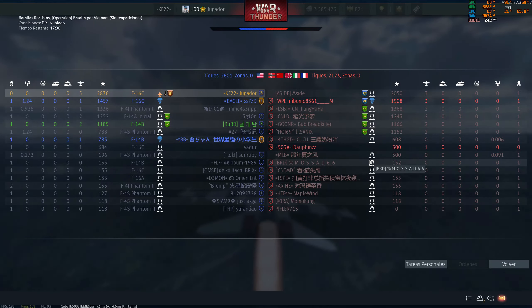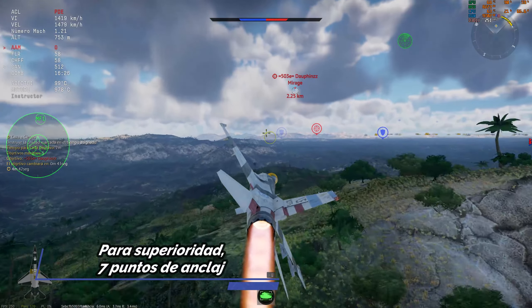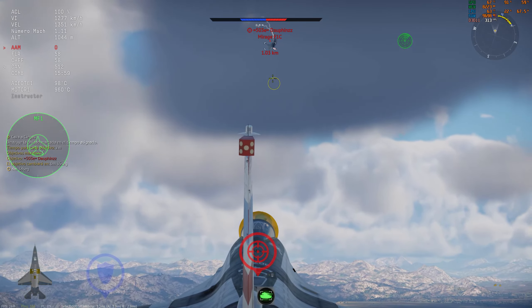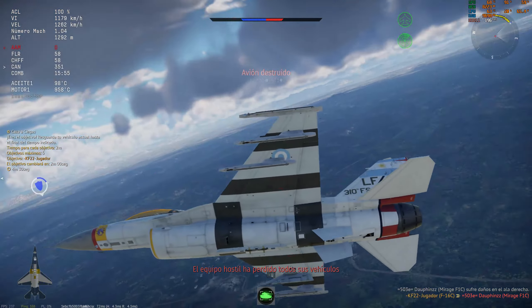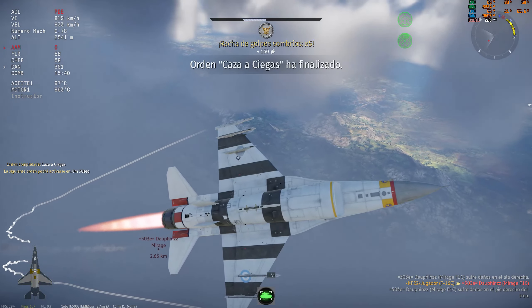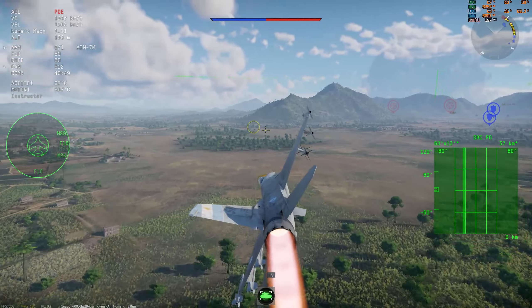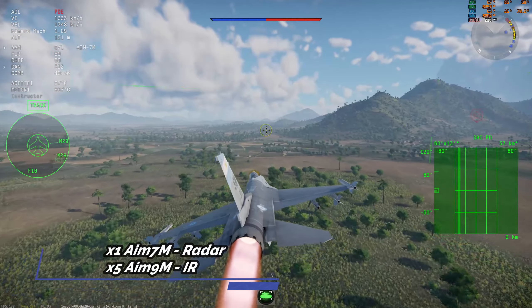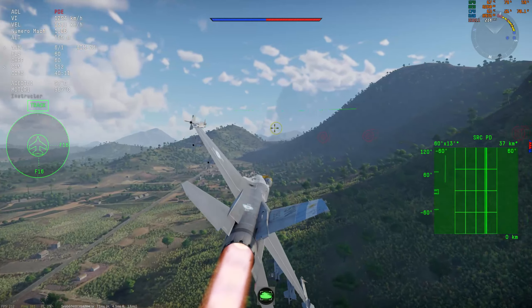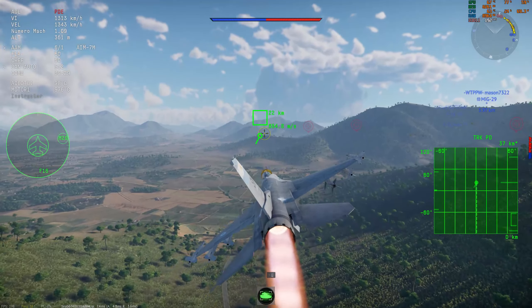En términos de armamento, tiene 10 puntos de anclaje, pero si lo vas a usar como caza de superioridad aérea, como ves acá, solamente vas a poder utilizar 7 de esos puntos. De los cuales uno, el del medio, el ventral, es un tanque de combustible externo. Solo recomendado para mapas grandes; en mapas chicos como ciudad no te recomiendo el tanque porque tiene buena autonomía. En términos de loadout, yo siempre lo uso con un Fox 1 AIM-7M Sparrow y los 5 restantes son Sidewinder AIM-9M. Sin embargo, si no sos muy hábil con los misiles de radar, no uses el Sparrow; usá directamente 6 misiles Sidewinder AIM-9M.